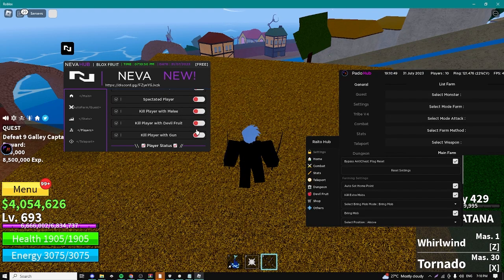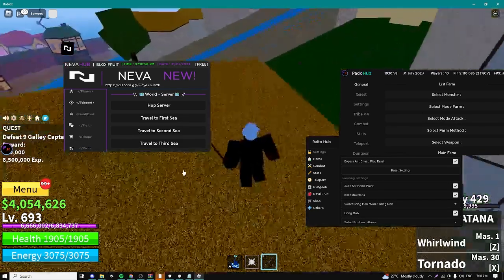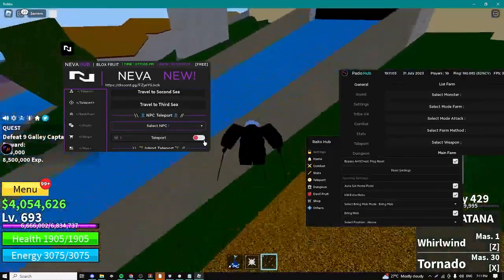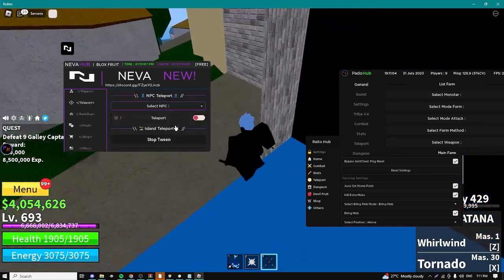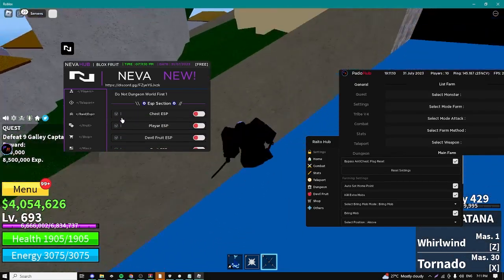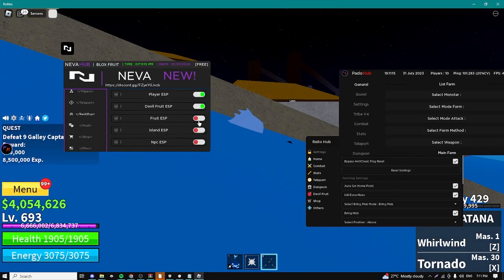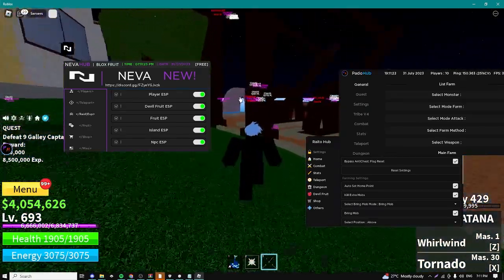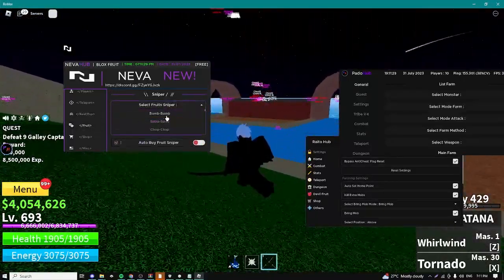We have a player tab where we can select any single player and teleport to them, aim bot them, kill them with our gun, melee, or with our devil fruits, and we can also see their stats. For the next step we have a teleport tab where we can hop servers, travel to first, second, and third sea, teleport to NPCs and islands - there are a bunch of different island settings. We have a raid ESP tab with chest ESP, player ESP, devil fruit ESP, fruits, island, NPC, and as you can see it's showing everything.